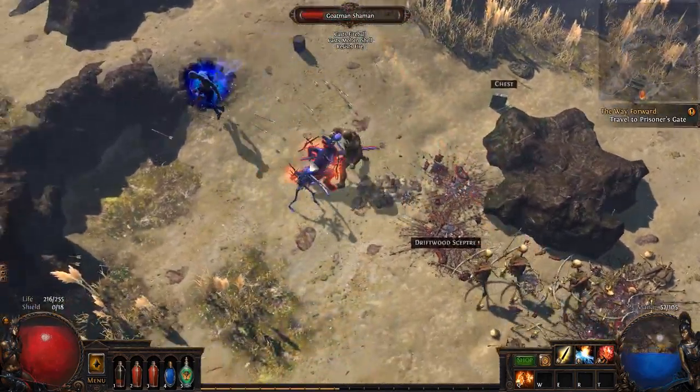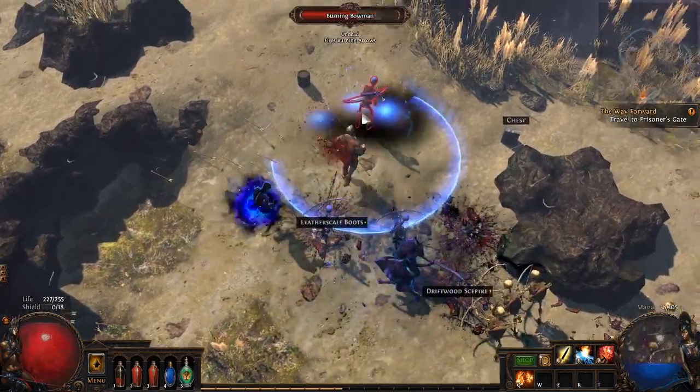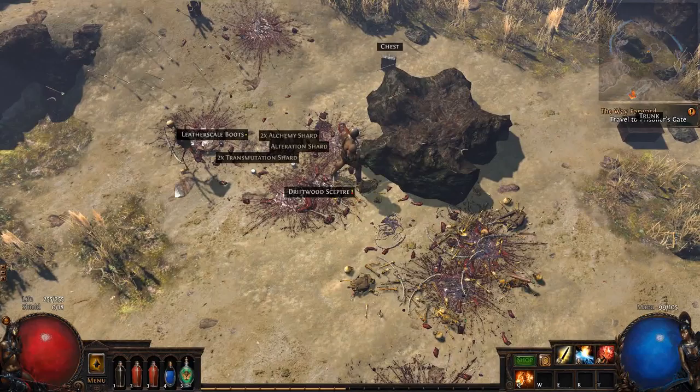Kill this shaman — punch him. There we go — thank you. Q, four, four — all of the buttons. Oh god, that felt good. I just didn't have enough mana.